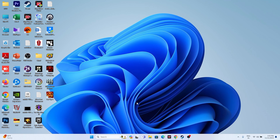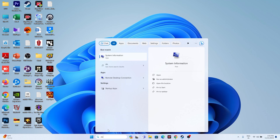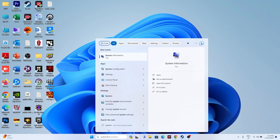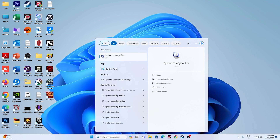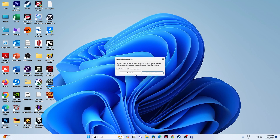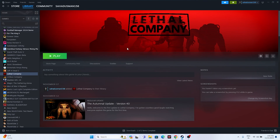The next step is to perform a clean boot. Go to the search bar and search for System Configuration. Open it, go to the Services tab, click Hide All Microsoft Services, then click Disable All, click Apply, then OK. Restart your PC, then try launching the game and see if the issue is resolved.